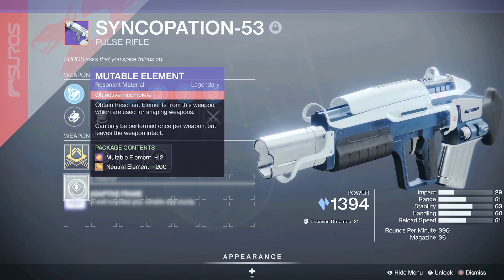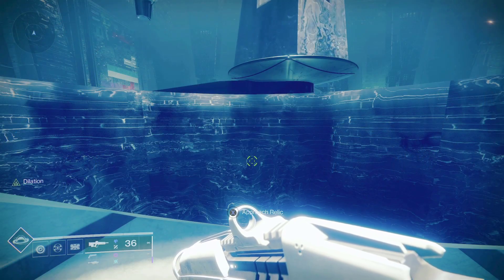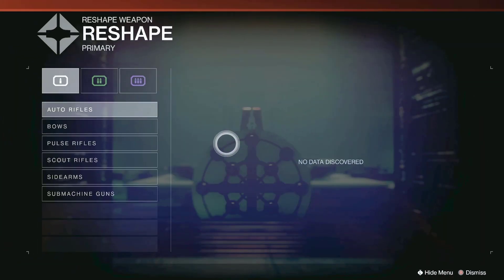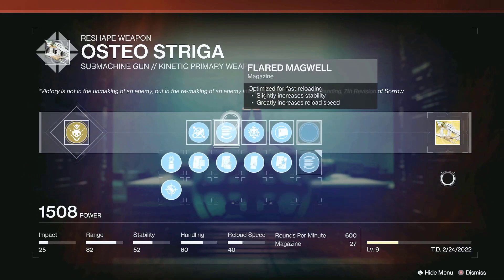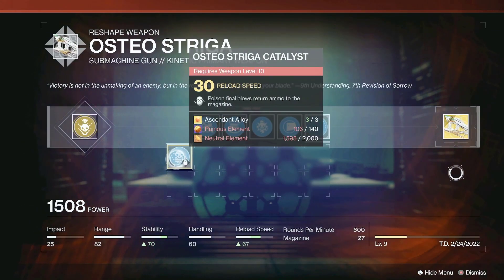Neutral element is kind of the basic material for crafting. Now some elements are easier than others to find. For example, if I want to reshape my exotic SMG, inside the SMG if I go to reshape it, there's one element needed for the catalyst called ruinous element.